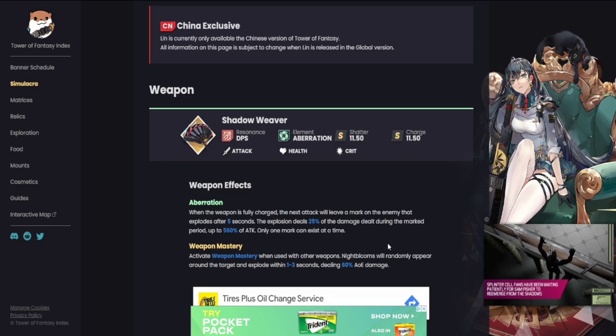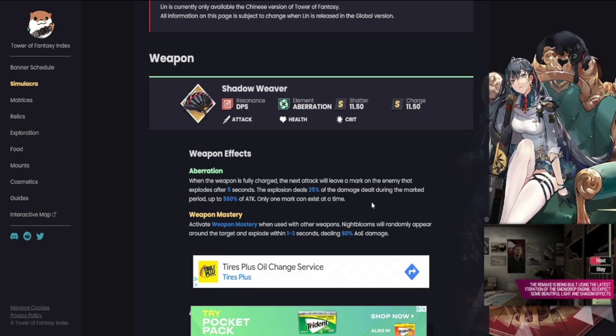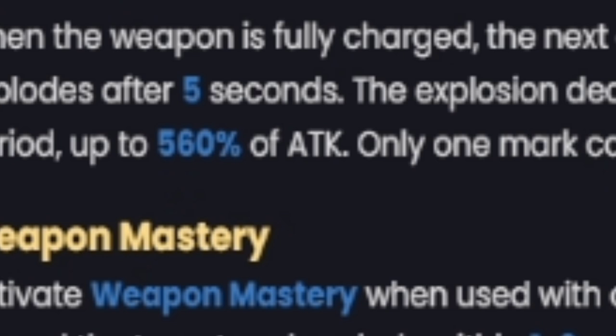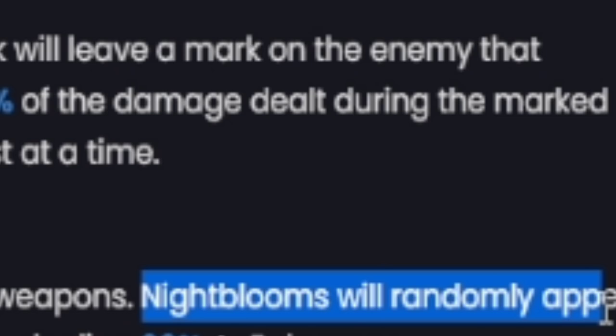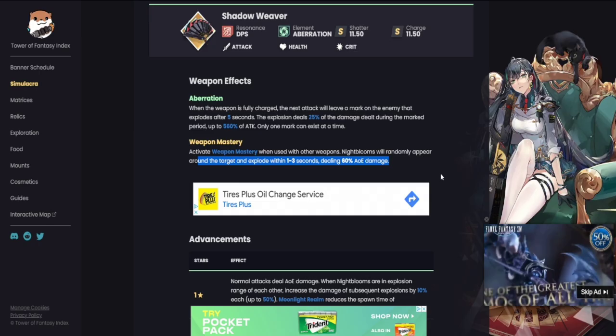The weapon effect Aberration: when the weapon is fully charged, the next attack will leave a mark on the enemy that explodes after 5 seconds. The explosion deals 25% of the damage dealt during the mark period, up to 560% of attack. Only one mark can exist at a time — this is incredible. For weapon mastery, when used with other weapons, night blooms will randomly appear around the target and explode within one to three seconds, dealing 60% AOE damage every one to three seconds.